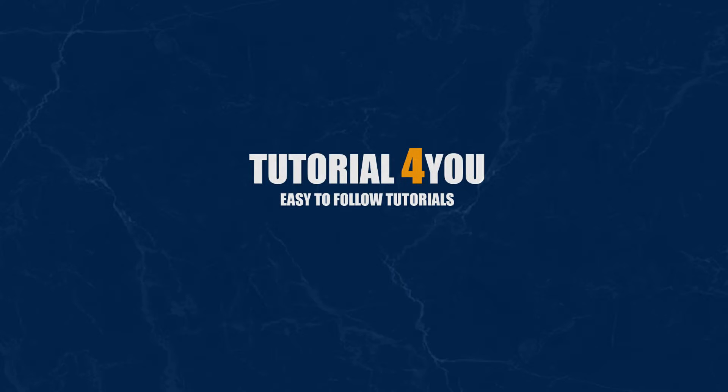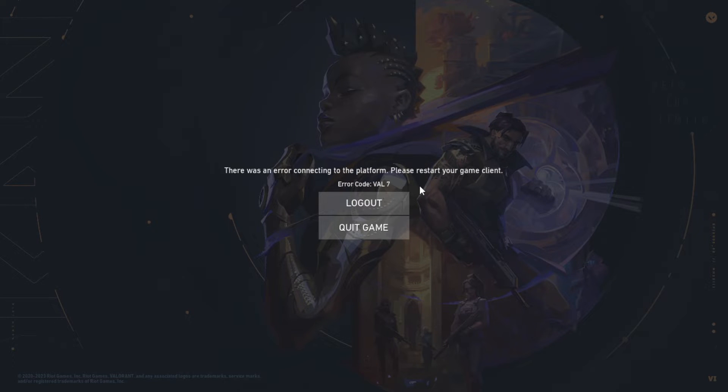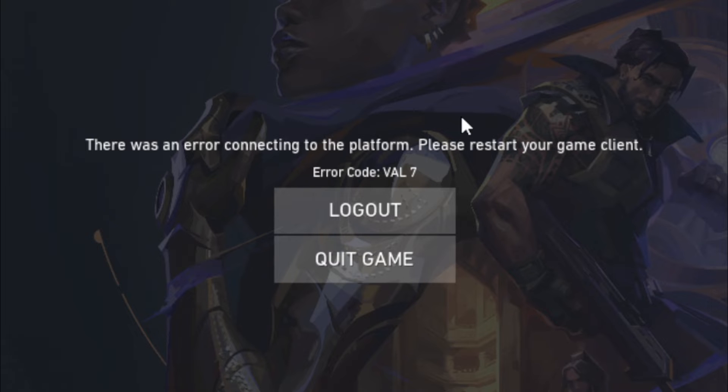Hello and welcome to tutorial4u channel. In this video, I will show you how to solve this error: 'There was an error connecting to the platform. Please restart your client. Error code 7.'